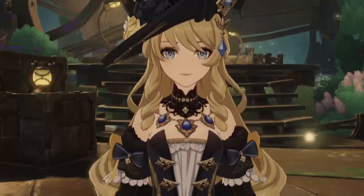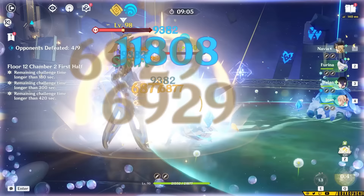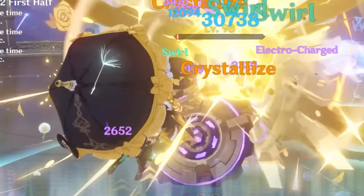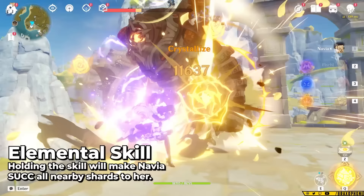You might hate picking up crystallized shards because they're annoying, but luckily Navia is a human vacuum. Like my dogs after dinner, she'll inhale everything on the ground with her hold skill, letting you pick up a ton of crystallized shards at a time.